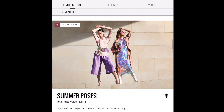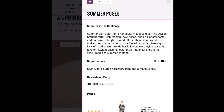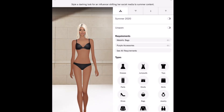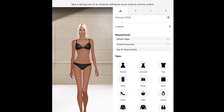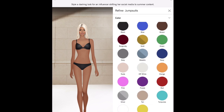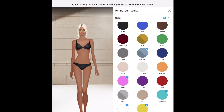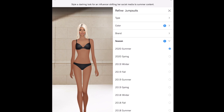Now we're going to get to actually styling. We're going to do the Summer Poses challenge — I thought this one would be fun. It shows you what the challenge is about, how much it costs, the requirements, and the rewards. It looks like we need a purple accessory item and a metallic bag. The styling challenge is to style an influencer look who's trying to change up her social media to reflect more summer content. I'm going to refine the search options to pick colors that reflect summer, then filter to dresses and jumpsuits, 2020 summer and spring looks only.